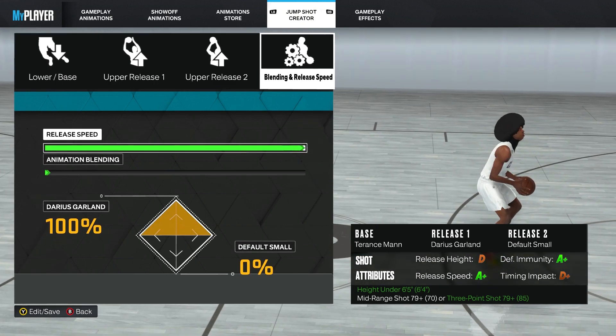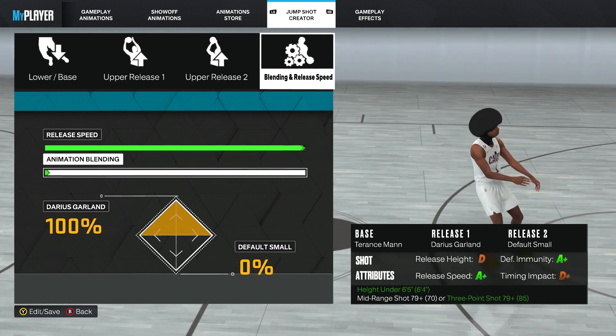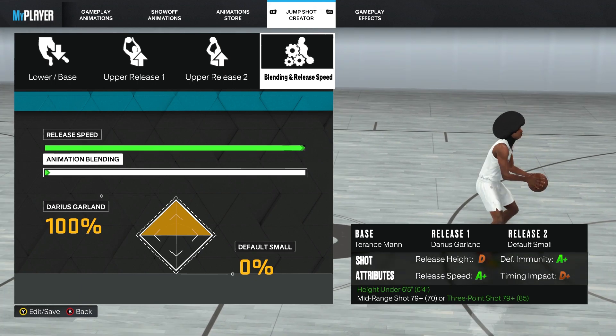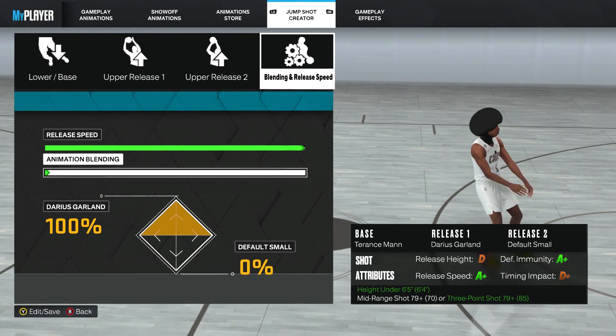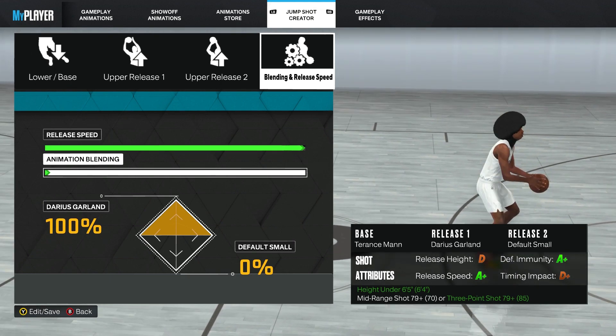For the blending, your release speed you max it out, your animation blending you put 100% Darius Garland. As you can see, your release speed is an A-plus, release height doesn't matter — it's a D. Most importantly, defensive immunity is an A-plus so you can shoot in people's faces. Timing impact is a D-plus but honestly I can't even tell the difference. Anyway, that's it for the jump shot — if this video helped, leave a like.